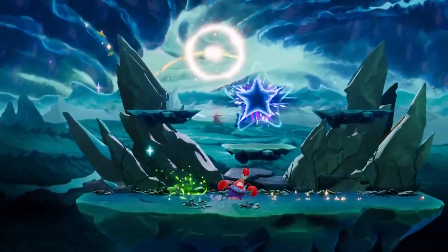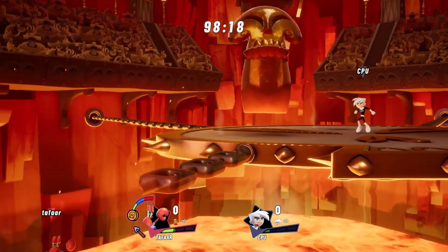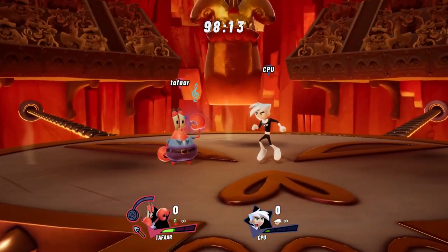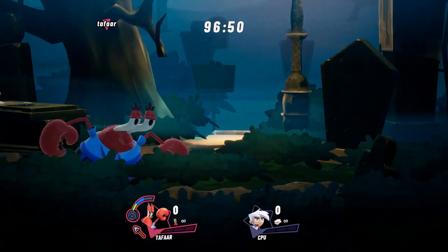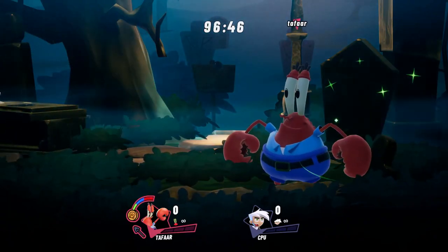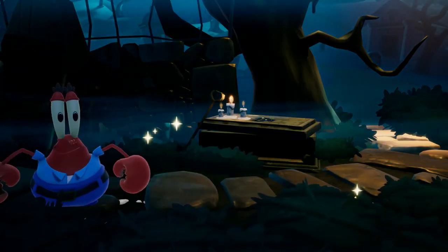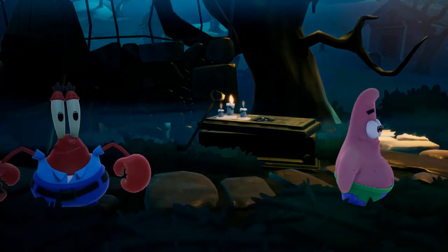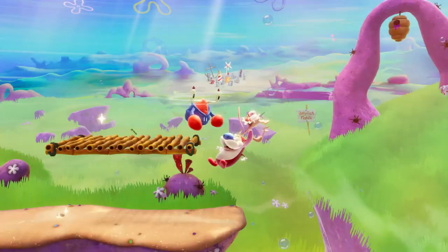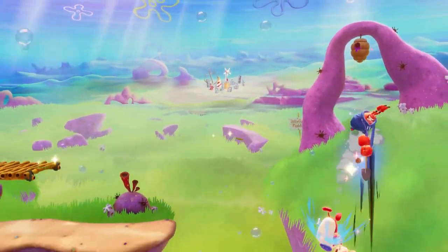Just don't get too greedy with how you manage it, because if Mr. Krabs gets knocked out, he'll go bankrupt and you'll be back at square one with an empty wallet. When Mr. Krabs' money meter is less than full, he'll instead dig up a gold bar that's worth a bundle of doubloons, but keep in mind that your opponents can also pick up your hard-earned riches. If Mr. Krabs is in the air, instead of looking for the Dutchman's treasure, he'll swing his shovel downwards, knocking opponents straight to Davy Jones' locker.